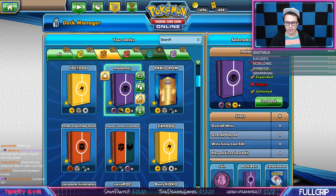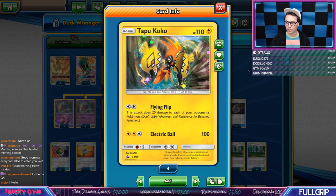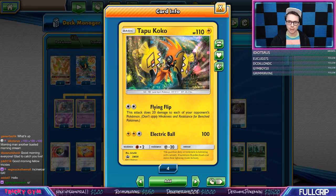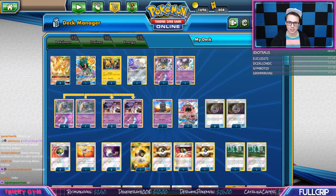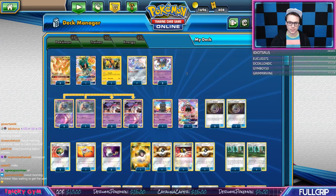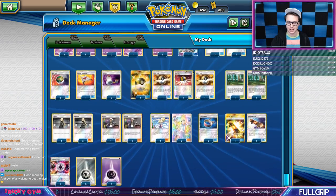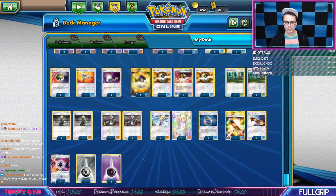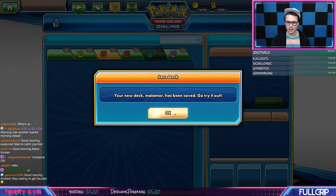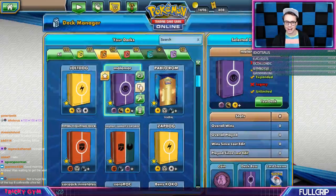So we've got Peter's Fighting Deck, and I was also looking at Malamar. I took one of the top eight lists from Collinsville but I really like the Tapu Koko that I've been seeing floating around in some Malamar decks - I wanted to try that out today as an inclusion because I think Flying Flip just pairs really well with Sky Scorching Light GX. There was a Gengar & Mimikyu in this list; I yanked it out - I'm not a big fan of that card. There was also Acerola - if someone in the chat can convince me why I need Acerola in this deck, I'll listen, but I pulled that out too for another psychic energy. Seven just seems so small.